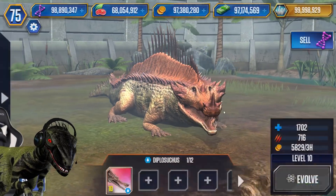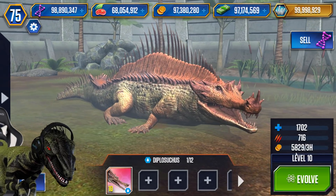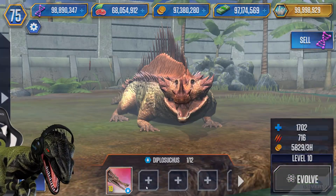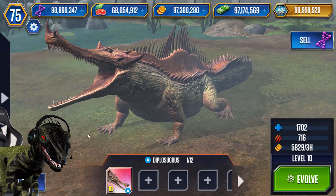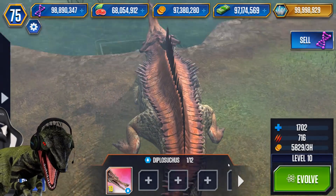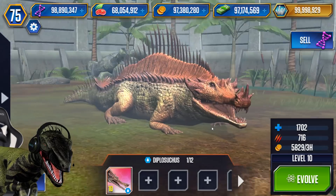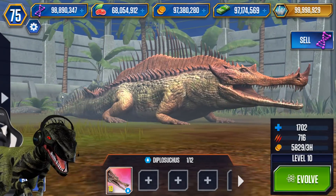So at level 10 that's 1,700 health and 700 attack, with almost 6,023 coins — not that bad, but you have to get a lot of Sarcosuchus DNA. We could sell it for almost 20k. The design has spikes all over the place, which makes it look more demonic — like Diplotator combined with Sarcosuchus's design. This is one cool hybrid!